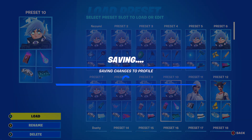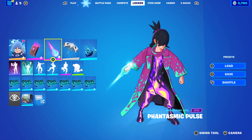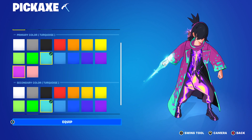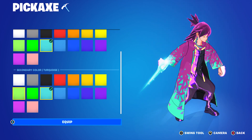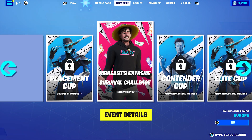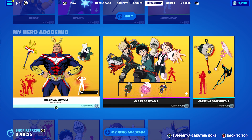Let's move on to the last combo. I decided to use the Book of Spells Volume 3 back bling in the default colour, which is based on purple. Pickaxe is the Phantasmic Pulse using the Cosmic Edge style, with primary and secondary colour turquoise — it's probably the closest I could get to matching the blue on the jacket. The wrap is Polished Stone from chapter three, season three's Battle Pass. The Book of Spells Volume 3 back bling keeps animating repeatedly, which can be quite annoying.